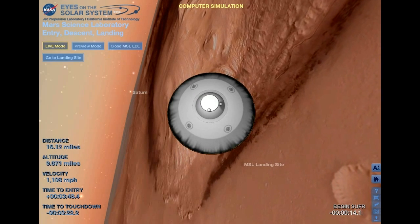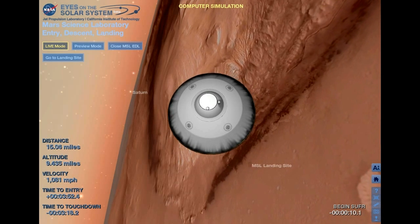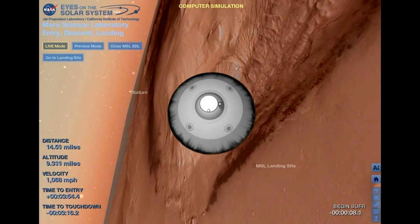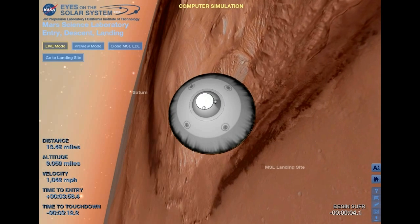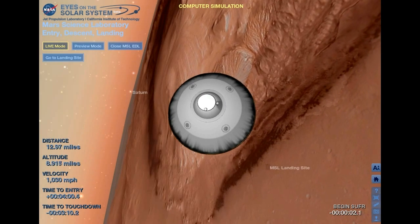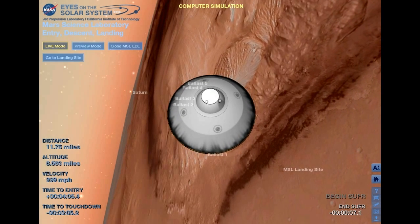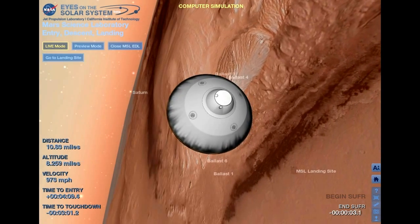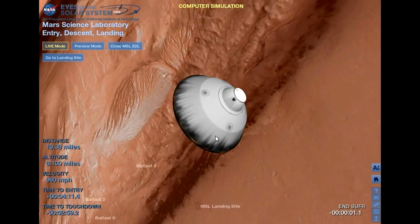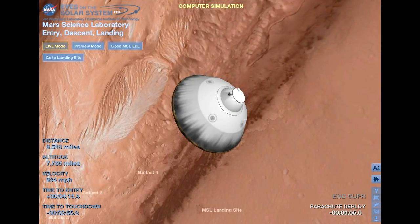We are standing by for straighten up and fly right and parachute deploy. The vehicle is continuing to decelerate. We're down to about Mach 2. We should have parachute deploy around Mach 1.7. We're at 15 kilometers altitude. We've begun entry balance mass jettison. Standby for parachute deploy. Downrange is 1.597 kilometers.